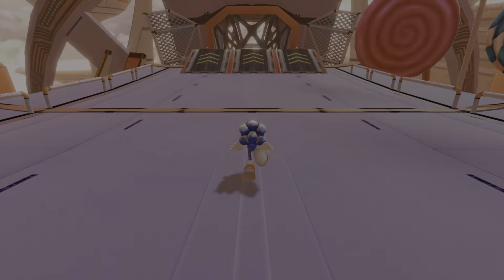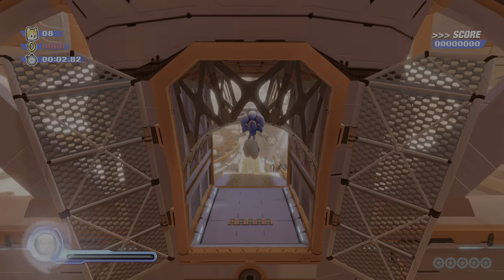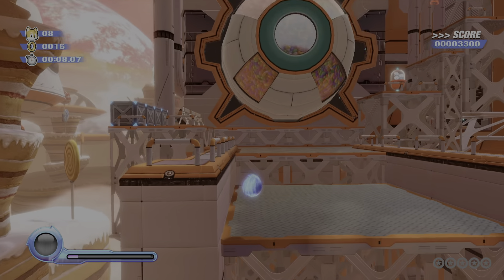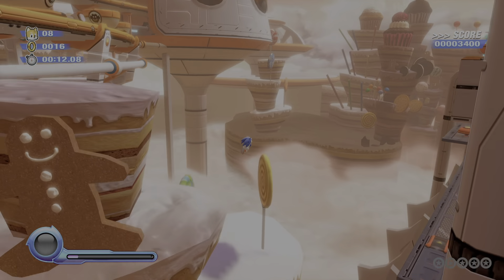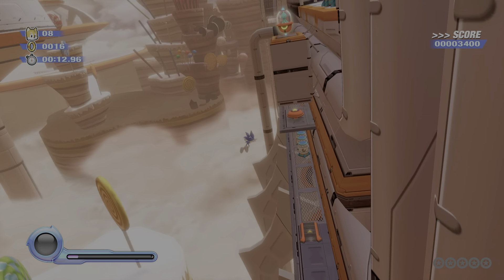So let's get back into this. From what happened last time, we were at Tropical Resort, and we gotta save these aliens, gotta find out what's going on, because Eggman's doing something shifty. I don't know what he's doing, but he's gonna have to stop soon.